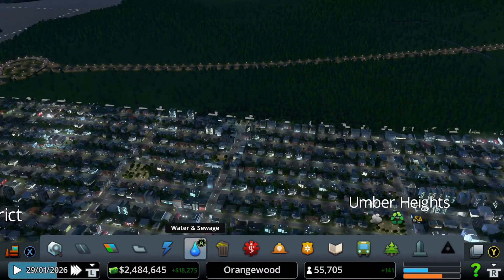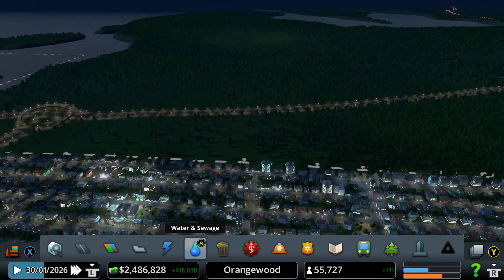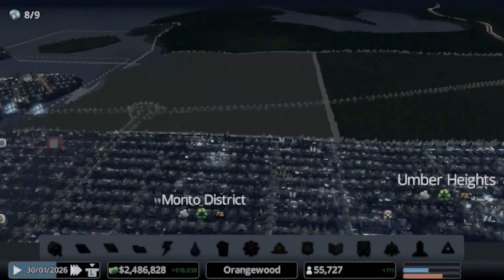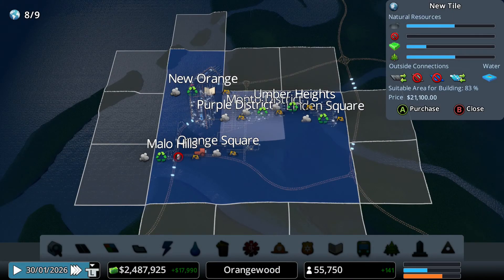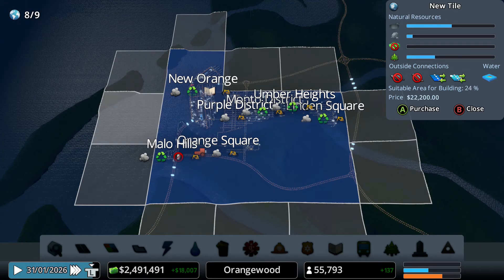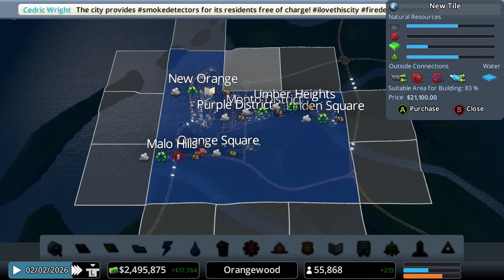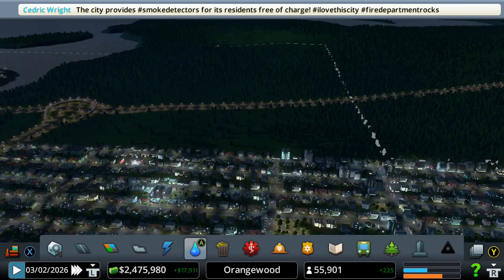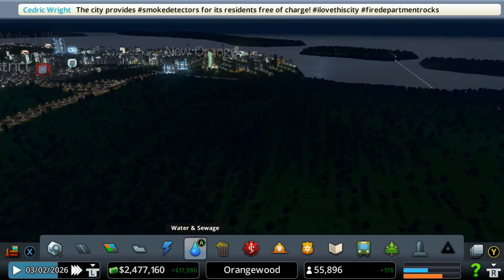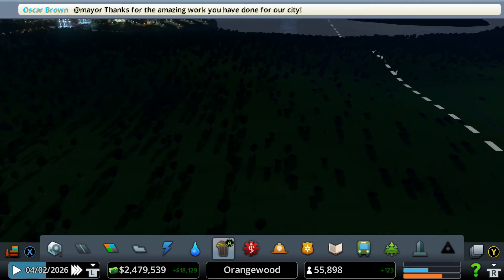I should maybe start focusing on expanding a little bit towards this area. There's a lot going on there. Let's go to the areas view — we can actually start expanding. We can even get this island here. For right now, we're going to expand towards here. Let's go ahead and purchase this land. This looks different — there's a lot of flat land.